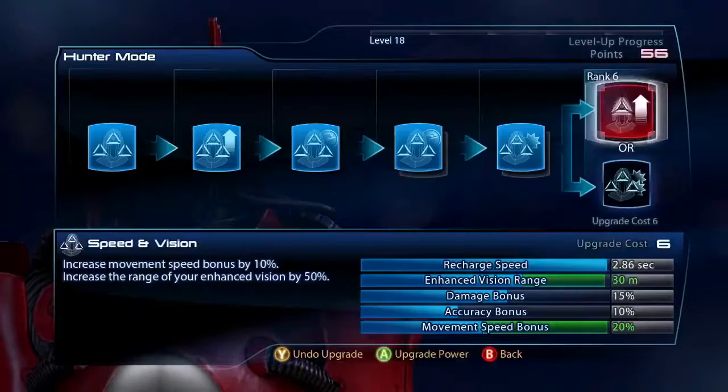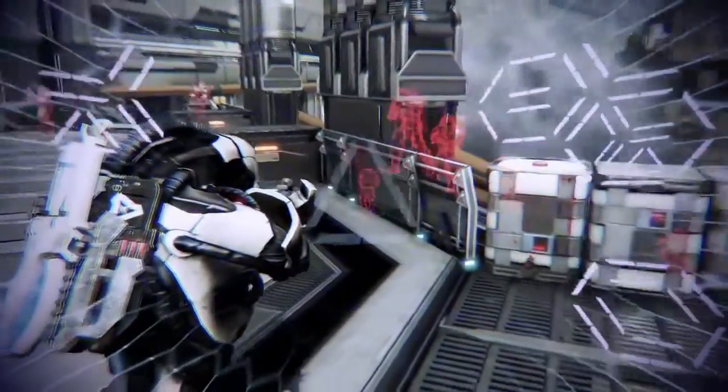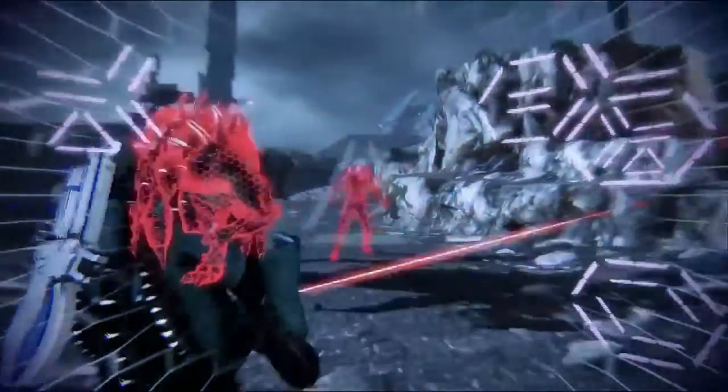I think my favorite new kit is the Geth Infiltrator. His new Hunter Mode power allows him to see through walls, which adds a totally new dynamic to the battlefield. When you activate Hunter Mode it basically reduces your shields down to half.